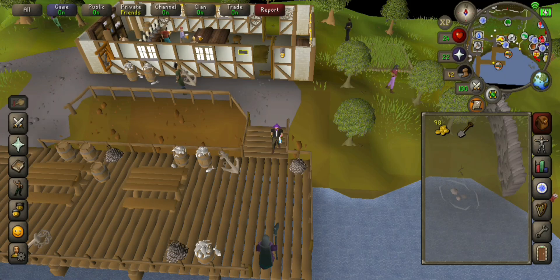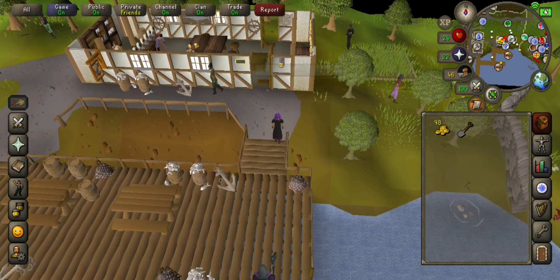Hello guys, my name is Starkey and in today's video we will be doing the quest Pirate's Treasure. You are going to want to start in Port Sarim, just south of the pub. Port Sarim is just west of Draenor Village, and we're going to want to talk to Redbeard Frank.